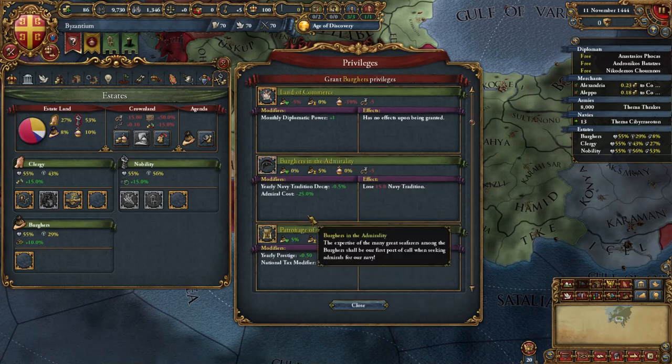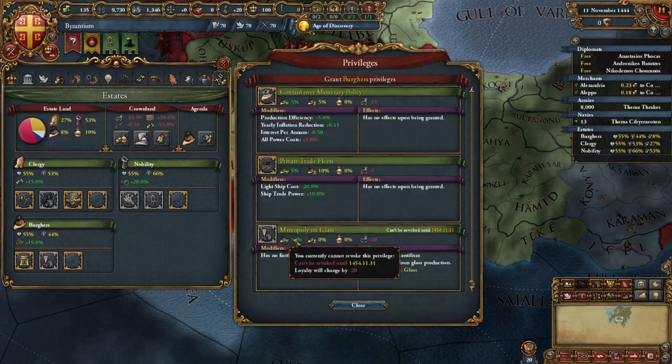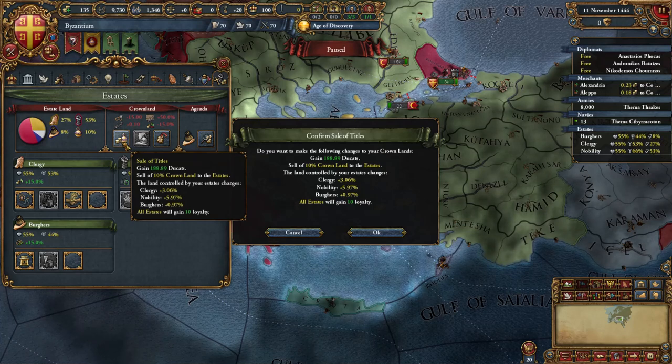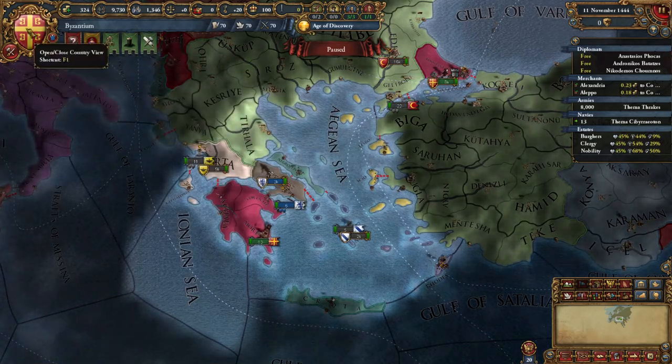We're not going to take land of commerce, but we will take patronage of the arts and the monopoly on glass. Then we are going to sell titles and seize land — we didn't want to take the diplo privilege so we could sell titles.